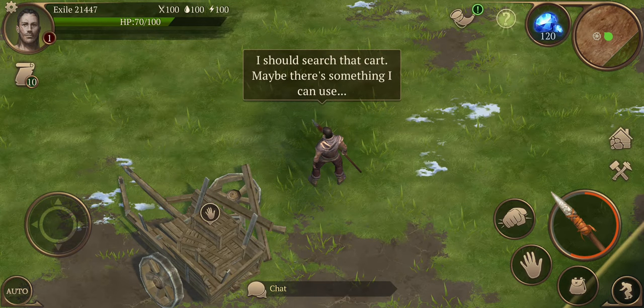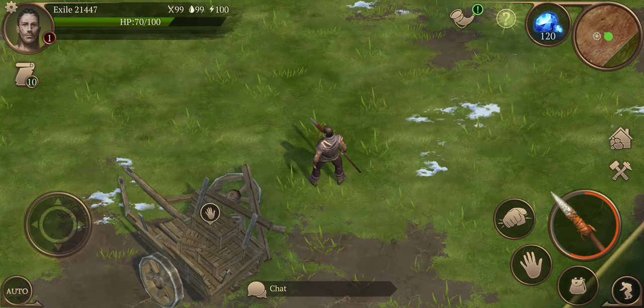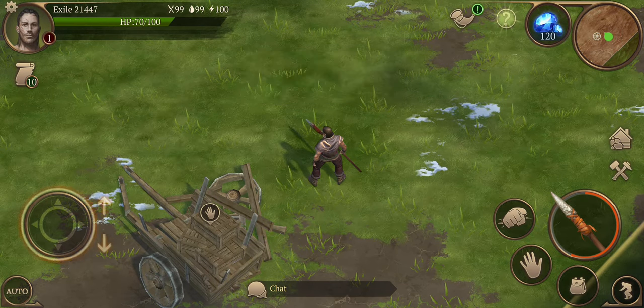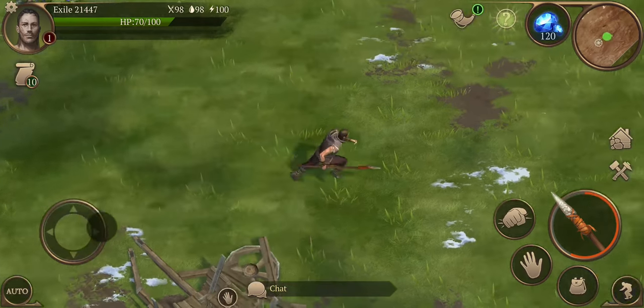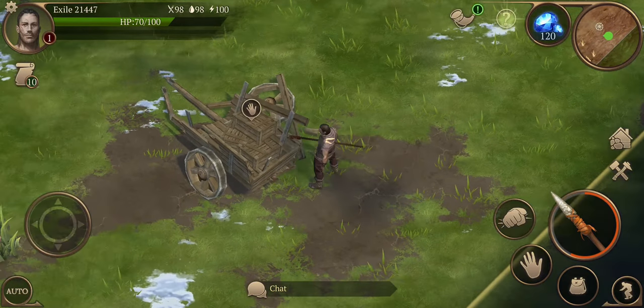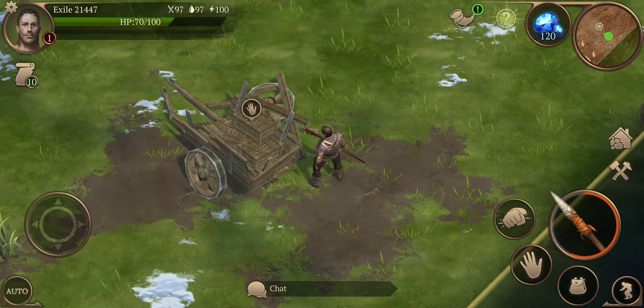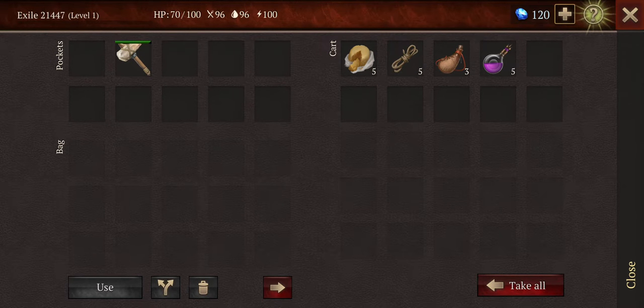Hey guys, how's it going? Good morning, afternoon, or evening depending on what time you're watching this. This is A2G again — food and weapons. A2G again playing Saga of Survival. This is a new one I've seen through the Play Store; believe it's also available on the iOS store. At time of recording it's got 5,000 downloads from Google Play. Let's see what we can do with this game — another survival game.